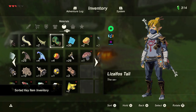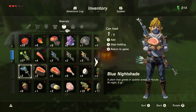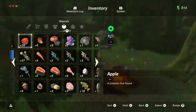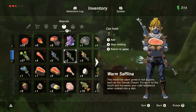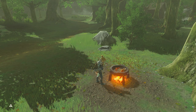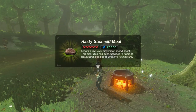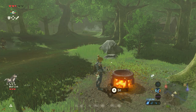We're not gonna do a full cooking with Lucian, but since we're here I'm just gonna do a quick one. I like these little three-heart cold resistance, heat resistance, movement speed items. This is a five-hearter — put some Hyrule herbs in there.